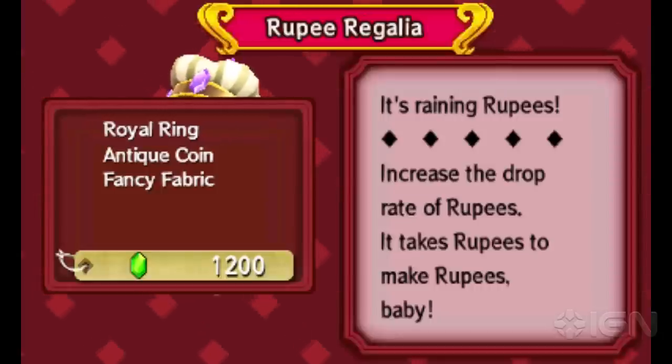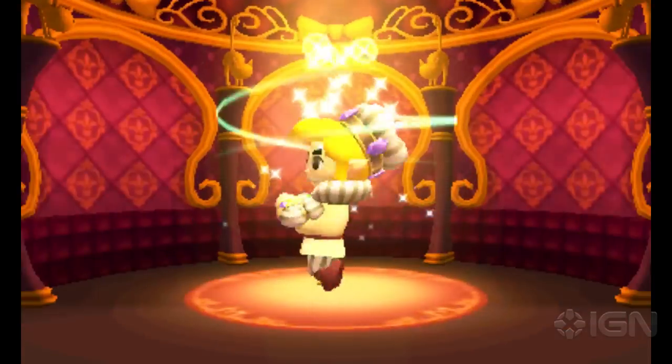All you need is one royal ring, one antique coin, and one fancy fabric, all of which can be found in the Thornless World.